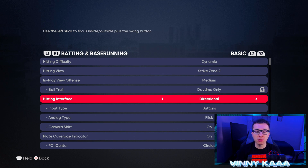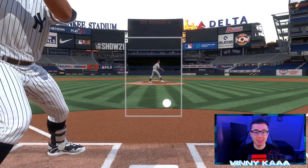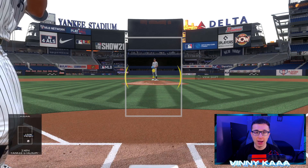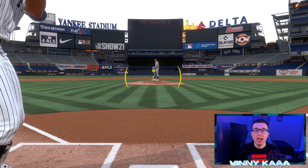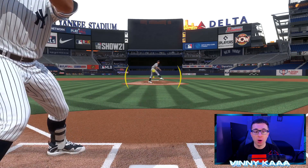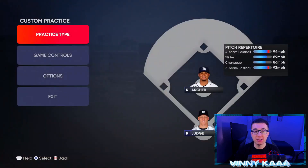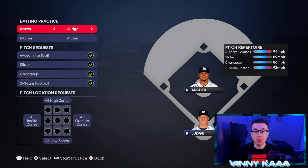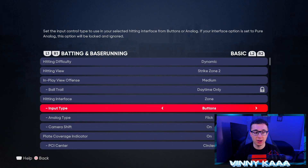For hitting interface, no doubt about it, you should be using zone over directional or pure analog. Zone gives you control of your PCI, and that's gonna allow you to make better contact with the ball. The PCI is basically this whole yellow thing you see on screen — you move it with your left analog stick to where the ball is going to be. If you connect that swing timing with the PCI, you are gonna hit the ball way better than if you're playing on directional without using the PCI at all. So definitely use zone — it gives you the best ability to make the best contact in the game.